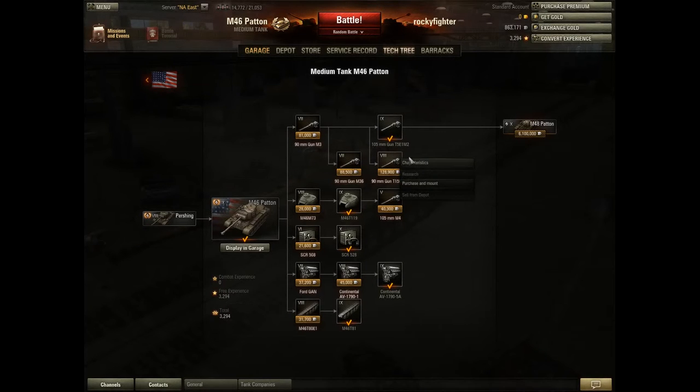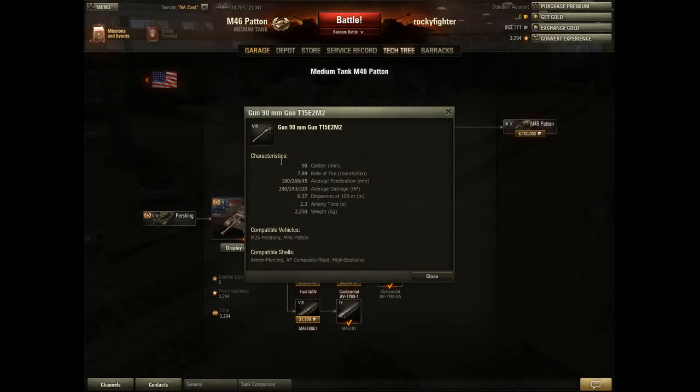I recommend getting the tier 8 gun. The Pershing gun has low pen, but it's still enough to get through a lot of tier 8 heavy tanks — I've gone through it multiple times. I recommend buying 10 premium shells, don't load HE, load AP. And don't engage tier 9 heavies; place your shots very carefully with this gun. That's how you get by with it.